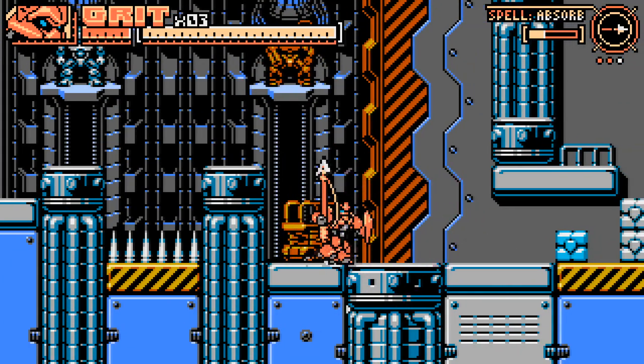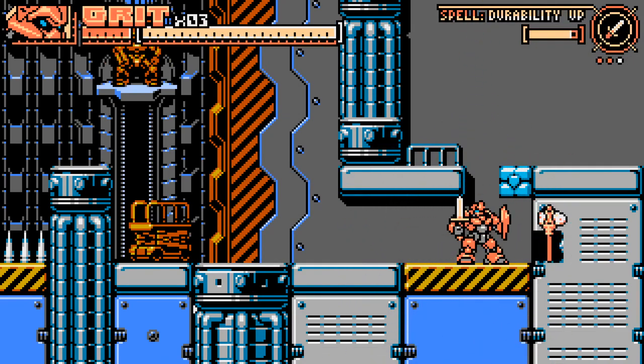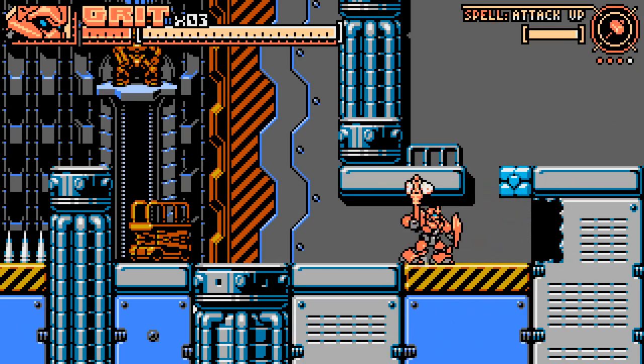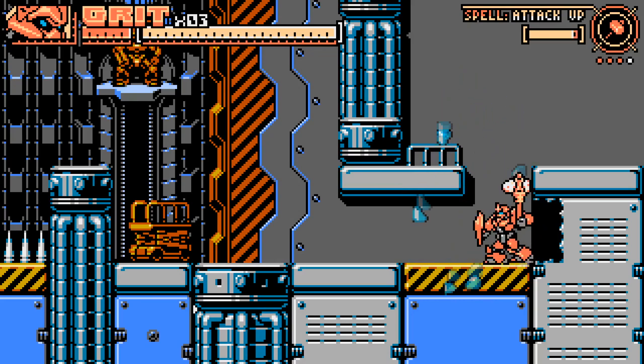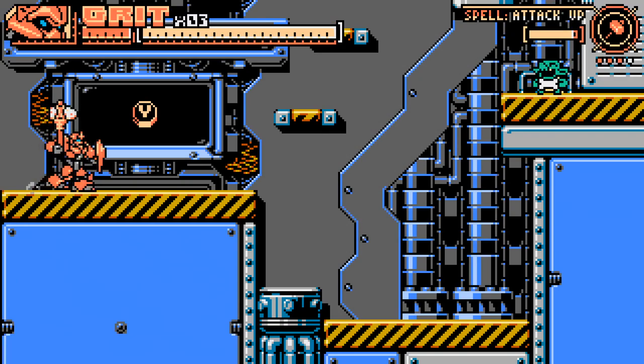Okay, now we have four weapons. Spell durability up. What are you? Attack up. Is that — once we attack a certain amount of times, it casts that spell and we just get that buff forever now? Or is it like a — why?